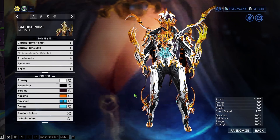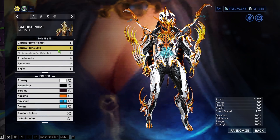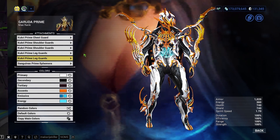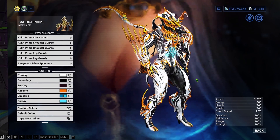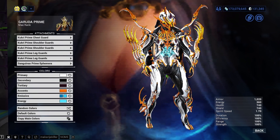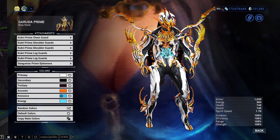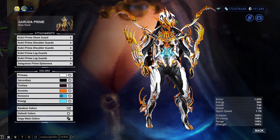Here we have Garuda Prime — back to her finally. I like it a lot, I think it's pretty cool. This is the basic Garuda Prime skin, basic Garuda Prime helmet, no attachments on the animation set. We also have the new Kukri Prime chest armor — this all came in the prime accessories pack. You can't really see it properly here in the arsenal, and for years it's been like this — the wings she has right now don't really look right in the arsenal view.